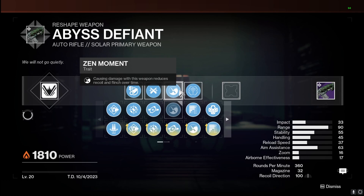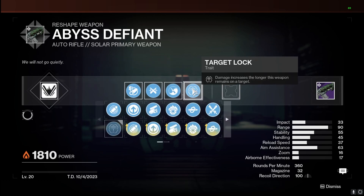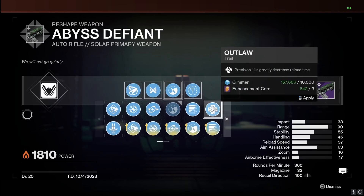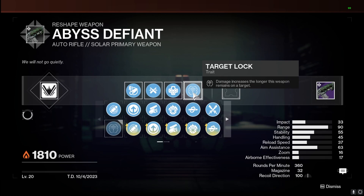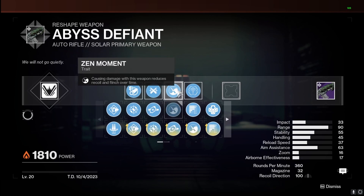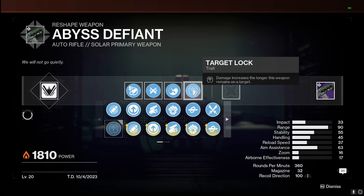In the third column you have two solid options: Zen Moment, which reduces recoil and flinch over time as you deal damage, or Outlaw, where precision kills decrease reload time so you can laser people continuously. Zen Moment pairs perfectly with Target Lock for a five-out-of-five god roll. Outlaw also pairs well with Target Lock since you can get headshot kills, reload quickly, and keep getting Target Lock to proc — but Zen Moment is more consistent overall in the crucible.